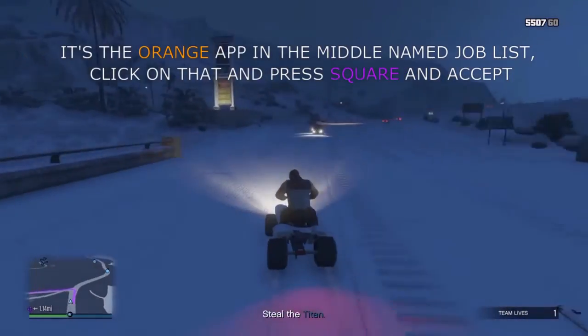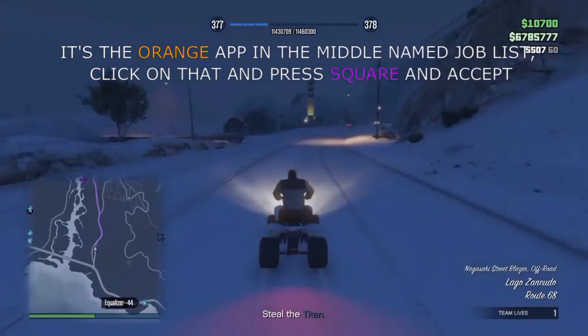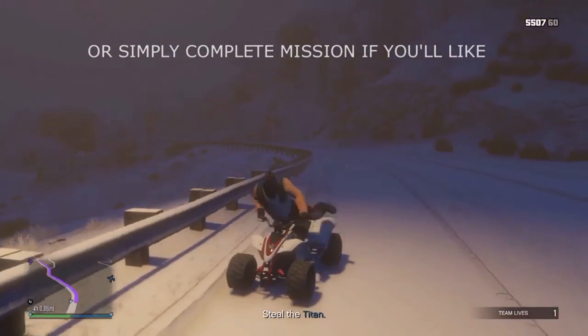From here all you have to do is leave the mission via phone. If you don't know how to do that, all you have to do is bring your phone up, press the middle one — I believe — and left, and it'll ask you to leave the mission. From there all you have to do is save your outfit.